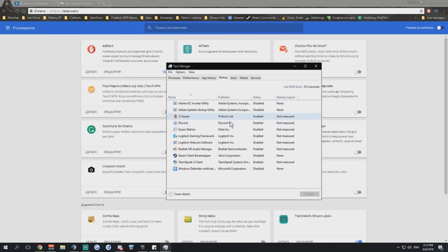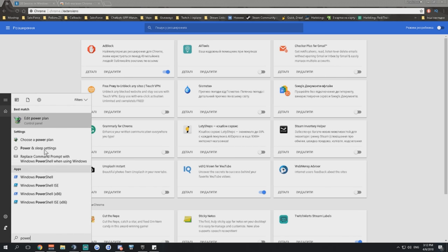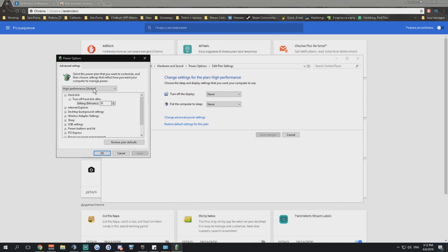In the Startup tab of Task Manager, disable everything you don't use. The last thing I want to mention is for laptops — especially old ones. If you have the High Performance power plan set and your laptop is running very hot, go into processor power management.